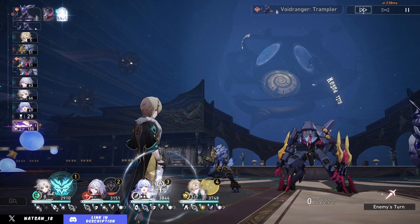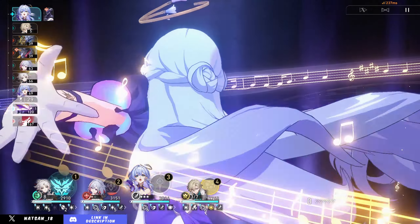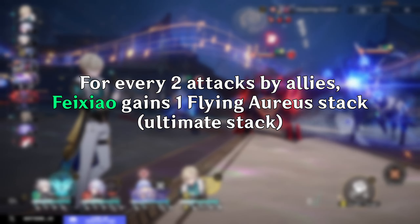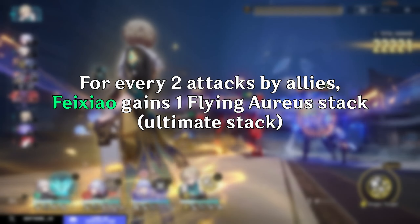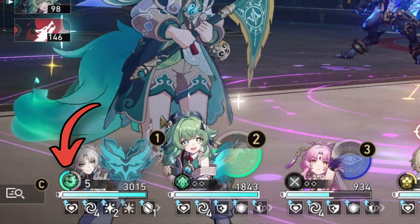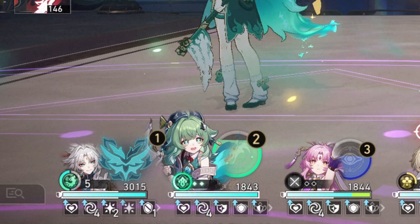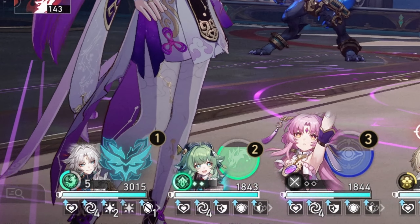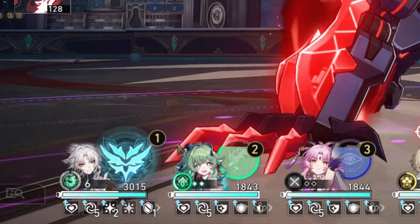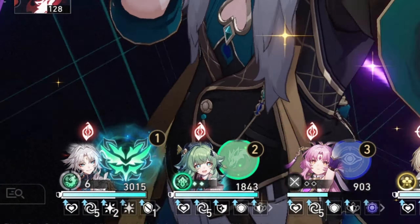Fei Xiao's ultimate is a lot like Acheron's — it doesn't require energy, but unlike relying on debuffs from teammates, Fei Xiao just relies on ally attacks. For every 2 attacks by ally targets, including herself, she gains 1 stack towards her ultimate. You can see the progress next to her icon at the bottom of the screen — every attack fills half that circle, and once full, she gains 1 stack. Her ultimate can be used once you have 6 stacks, but like Yun Lee, you can overcap all the way up to 12 stacks. This is all listed under her talent.